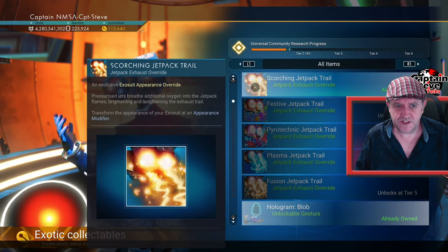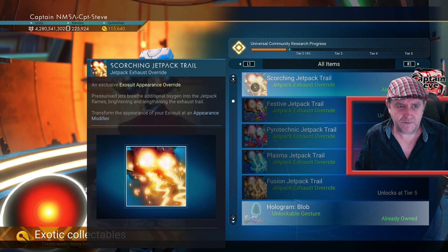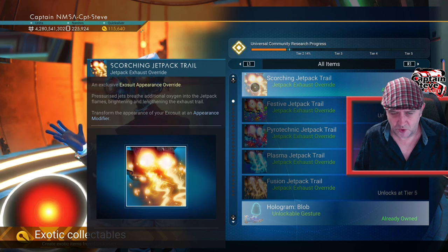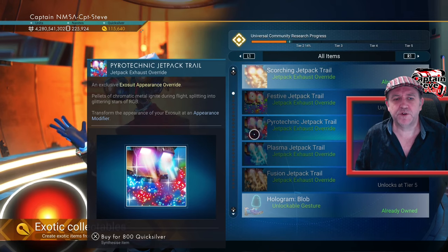It's the scorching jetpack trail. Pressurized jets breathe additional oxygen into the jetpack flames, brightening and lengthening the exhaust trail. Now, each of these jetpacks, they're costing 800 Quicksilver a throw.